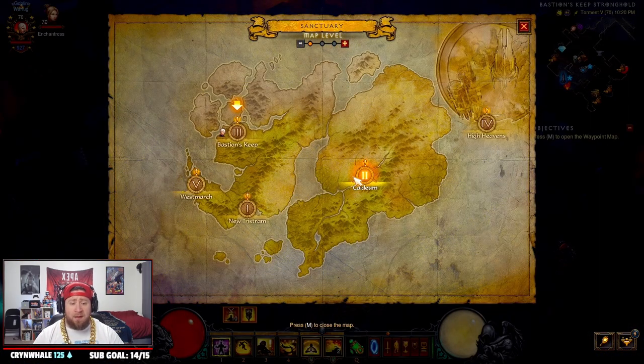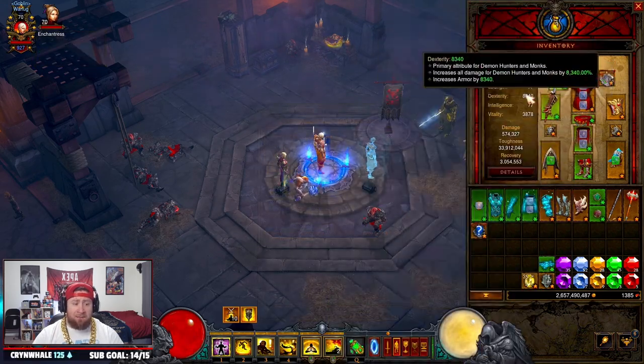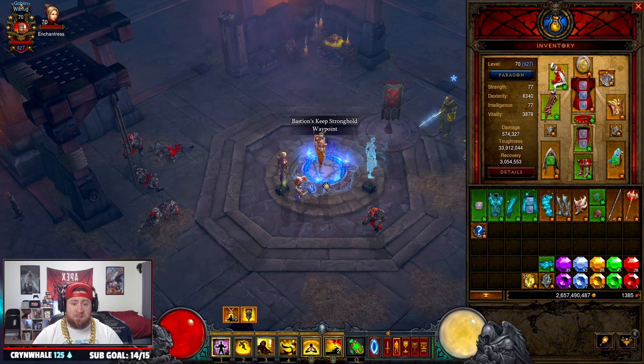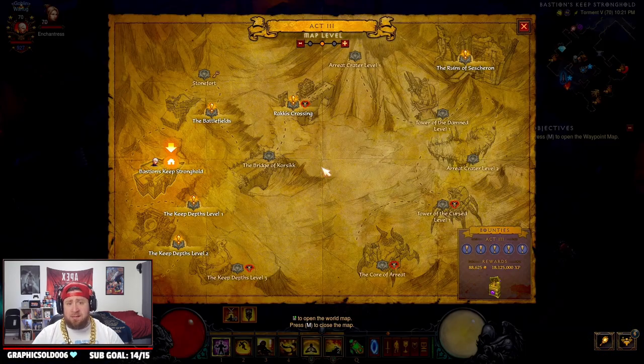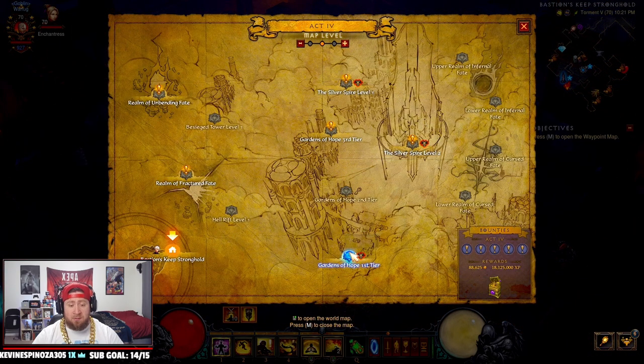When we go here, we're going to be looking for that chest. If it does not spawn, all you're going to do is exit the game and reset. Now, to note — it does not matter what difficulty you have it on. I have it on Torment 5 because this build is not very powerful; all it is is dodging things, just getting across the map as fast as possible. It does not matter what difficulty you are on to find these items.